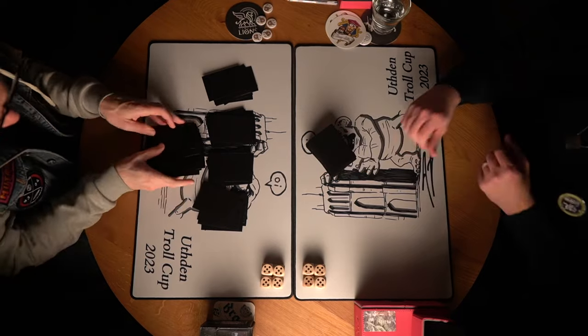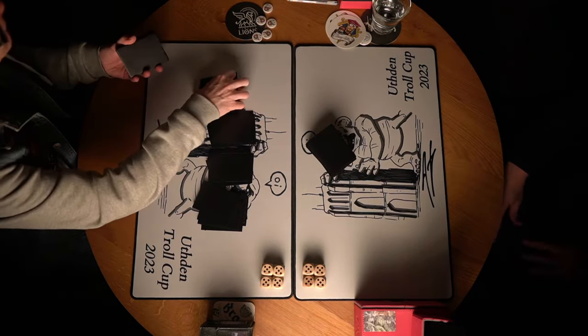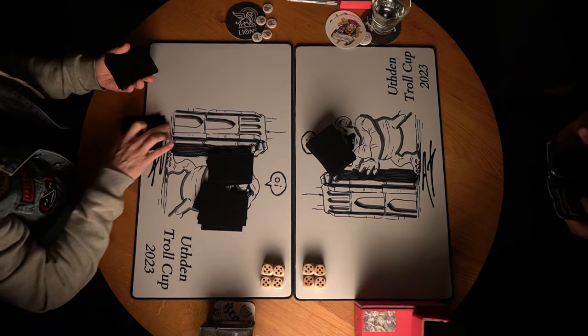Now that you're fully informed, I'm going to continue with the deck techs. I'm going to start with the deck of Svante: blue, red, and green Fantasy Zoo. Let's have a look.